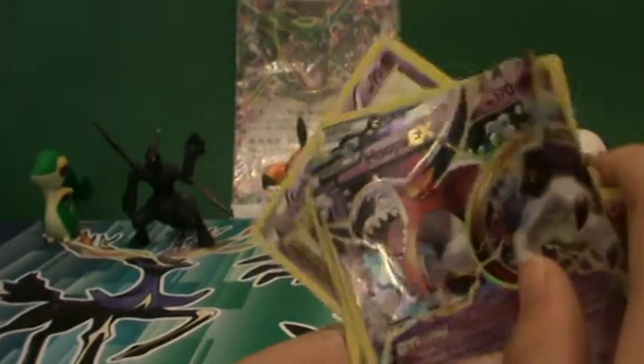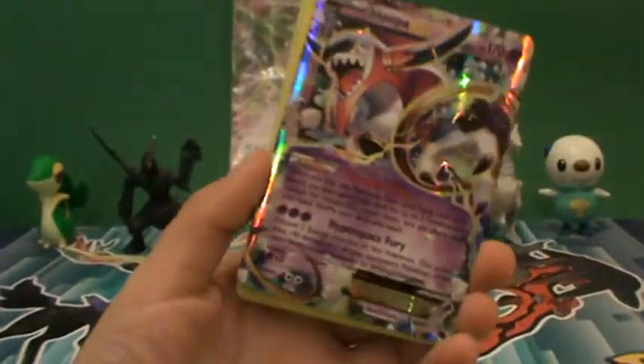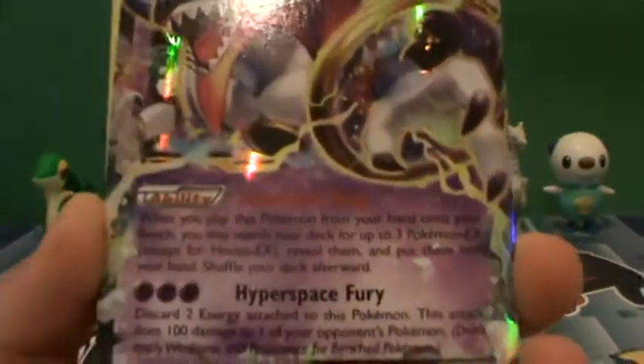Now if you guys don't know, this is actually a double for me, so I guess I can add it to my deck. This is the Hoopa EX from Ancient Origins with the ability Scoundrel Ring and the attack Hyperspace Fury. People use it for its ability.